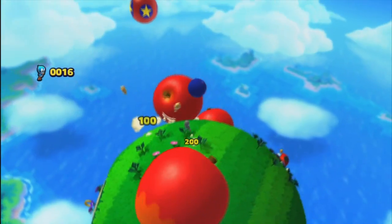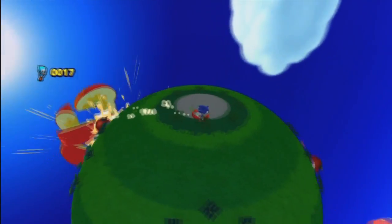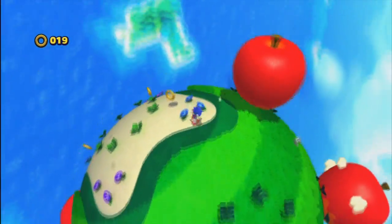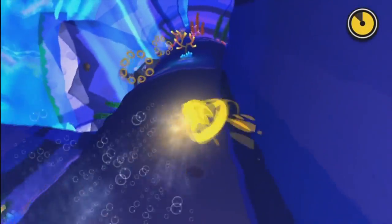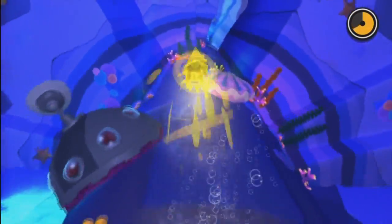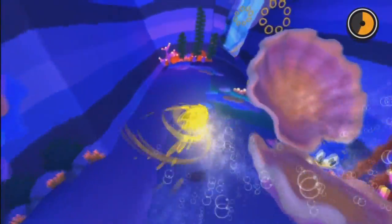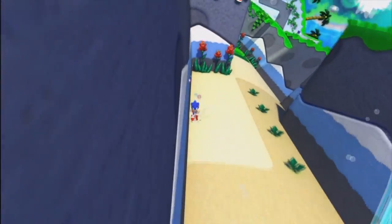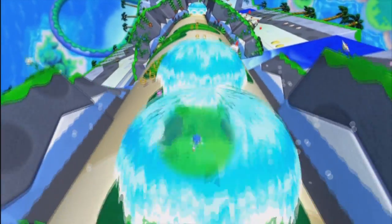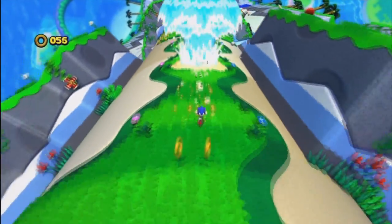For a long-time fan, Sonic has always been about the speed, and you can certainly do that here. But Lost World encourages you to slow down and explore your surroundings Mario-style to find all the hidden goodies, and I am totally fine with that. You'll find secret areas that hold a plethora of gold rings, capsules full of animals waiting to be freed, or one of the five tricky red rings sprawled throughout each level. The gold rings didn't really feel like they had much use in this game though, as collecting 100 of them no longer rewards you with an extra life — which is a total bummer considering I ran out of lives and saw the game over screen many times.